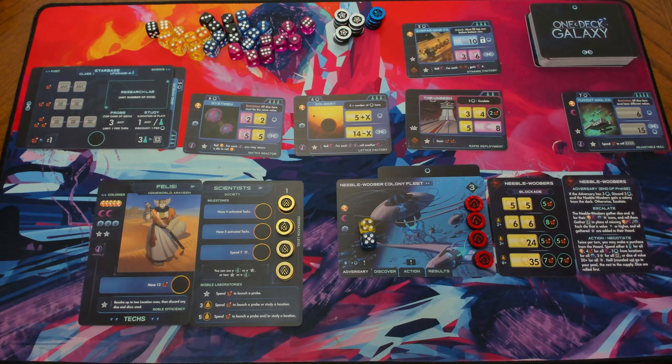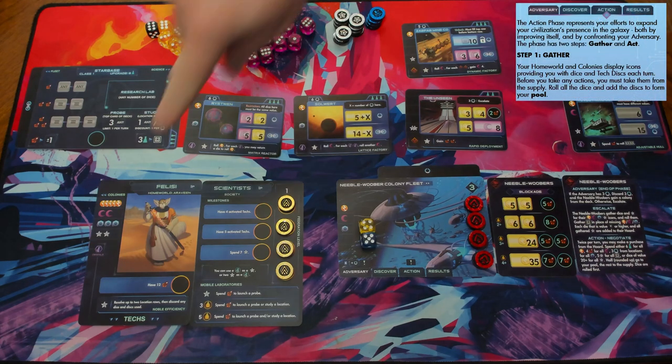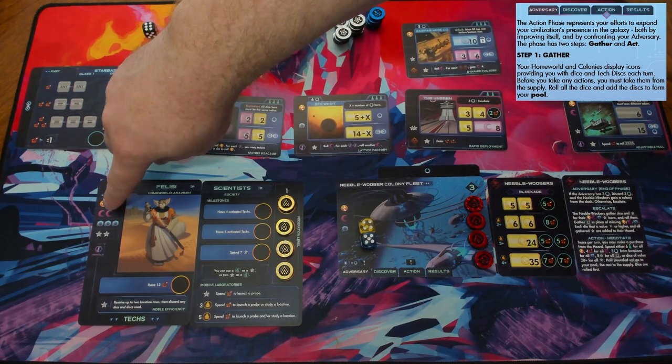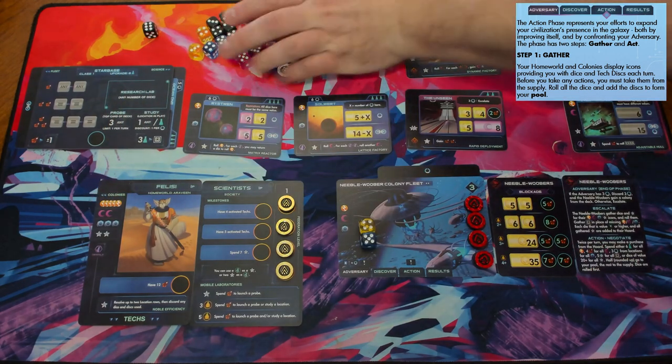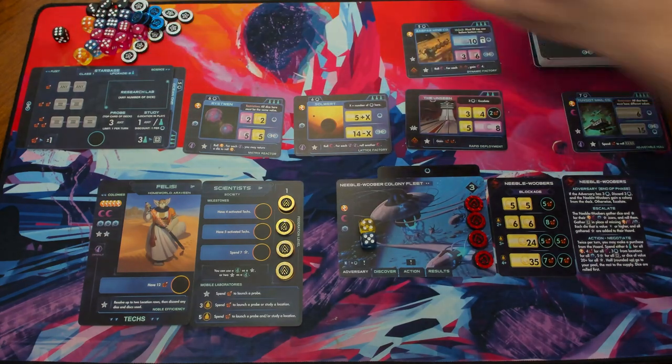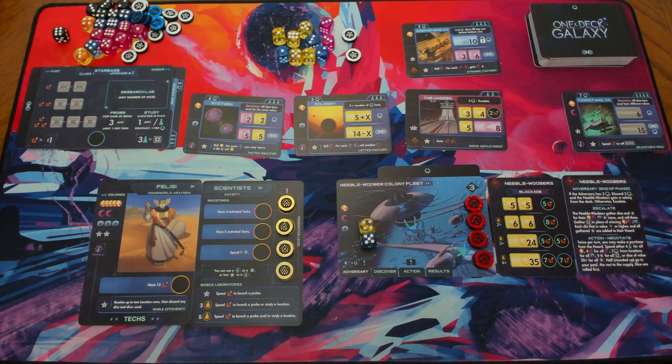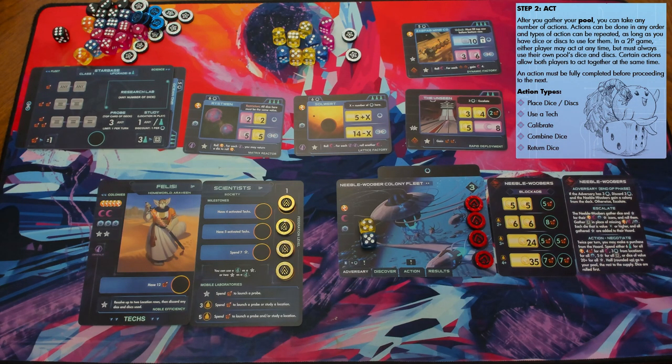Now it's time for the Action phase, the meat of the game. The first step is the Gather step, where you get the dice you're entitled to based on your homeworld and colonies. We're going to get five yellow dice, two pink dice, three blue dice, and two tech stars. We roll all of them. These dice and tokens form your pool — the set of things available to use during the action phase. In a two-player game, each player has their own pool; you can't just grab your partner's dice, but you can share them in some cases. During the action phase, you can do any number of things as long as you have dice left, with no required ordering.